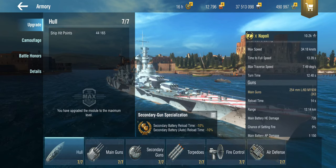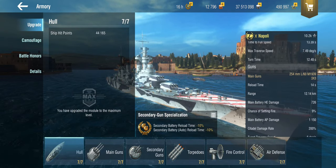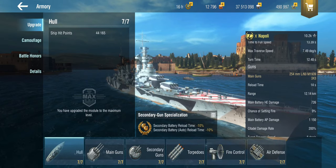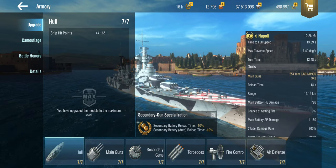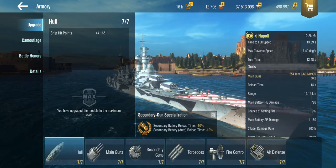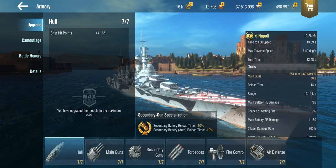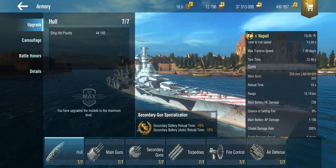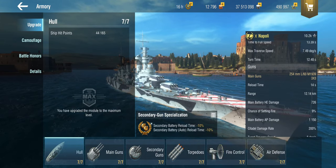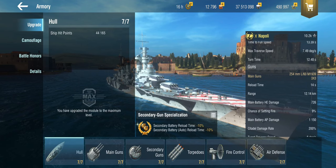The main guns are okay, but there's not really much to write home about them. They're 254mm, but they do have a 14-second base reload, so it takes them a relatively long time to actually get anywhere. You get 9 of them. The high-explosive is kind of meh, the armour-piercing is pretty good. No semi-armour-piercing on the main guns, which is very unusual for an Italian ship.